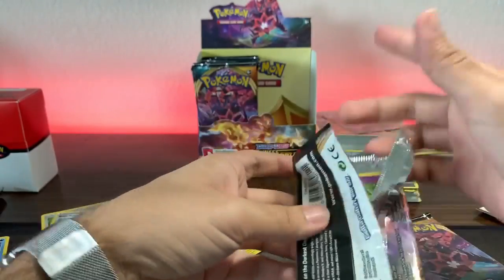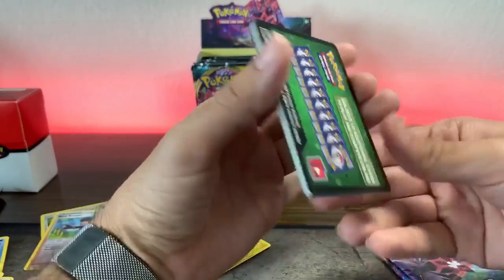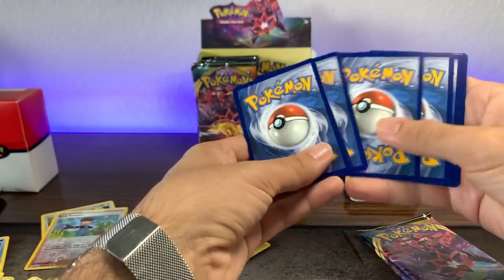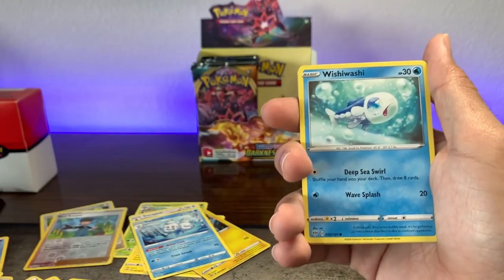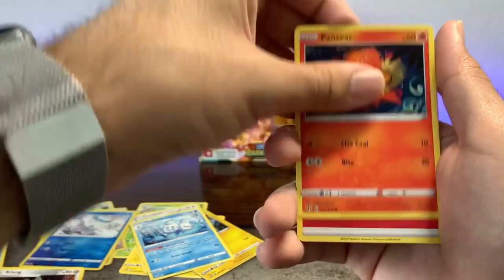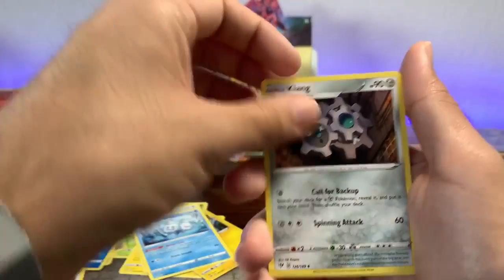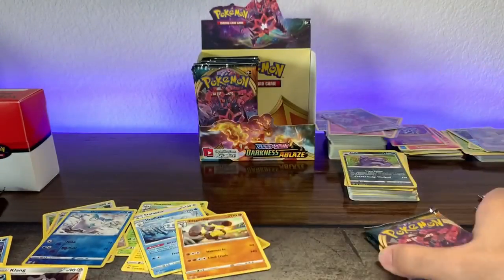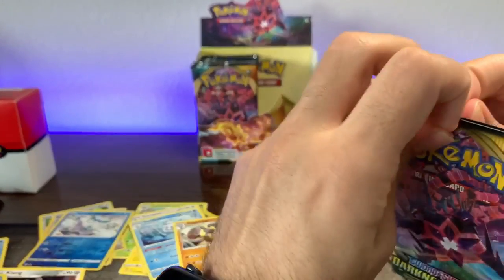I even had the lighting in the background red because of Darkness Blaze — you know what, let's make it blue. Alexa, bedroom light blue. There we go. One two three four — one two. Wishy washy — nope, this reverse goes here. Kofant, Damp Rock, Pansear, Fire Energy — I don't know why I blanked on that one — Vanillish, Klang. Gothita, reverse Damp Rock. This might be the worst pack opening out there.